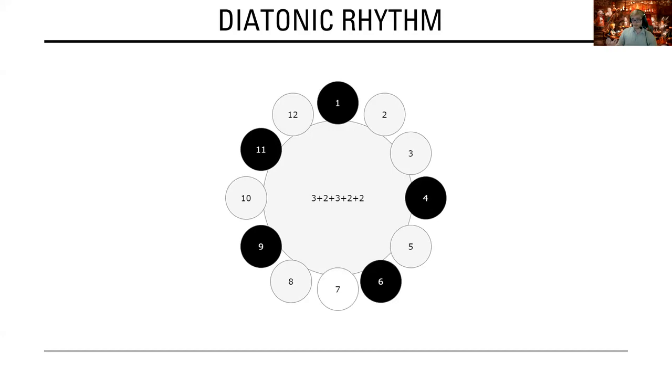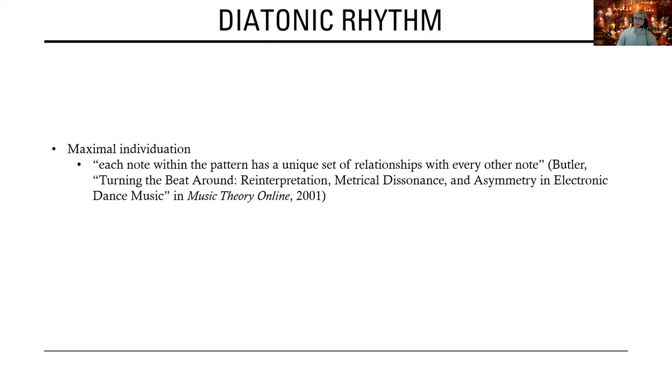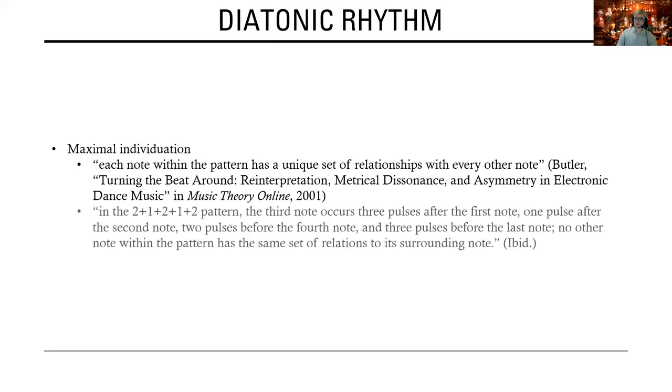A more balanced, maximally even version would be 3-2-3-2-2. Maximal individuation, on the other hand, means that each note in the pattern has a unique set of relationships with every other note. As Butler draws out in detail, in the 2-1-2-1-2 pattern, the third note occurs three pulses after the first note, one pulse after the second note, two pulses after the fourth note, and three pulses before the last note. No other note within the pattern has the same set of relations to its surrounding notes.